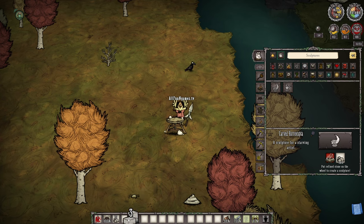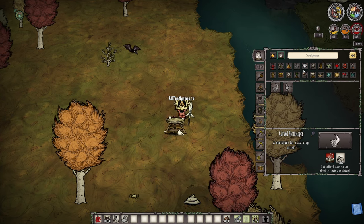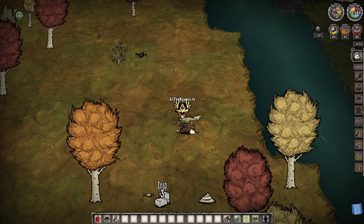They want you to do the animation, but some people might get confused — I've had so many people say they don't know how to do this. So you make the cut stone, which is literally just taking three rocks and refining them into a cut stone. Place a cut stone on top of the potter's wheel, not next to it.